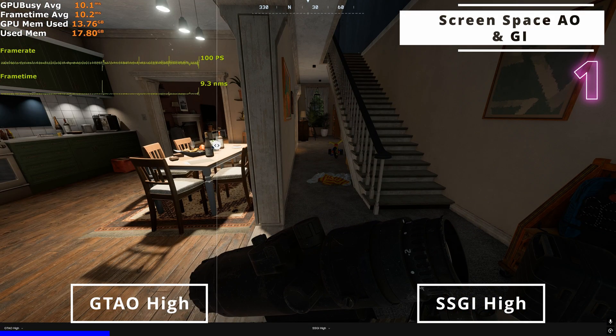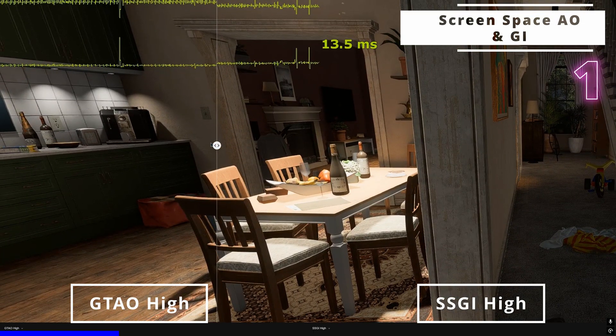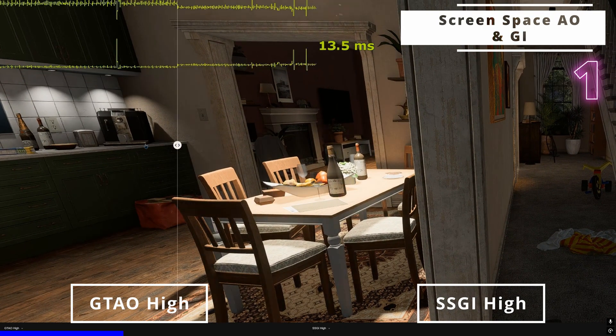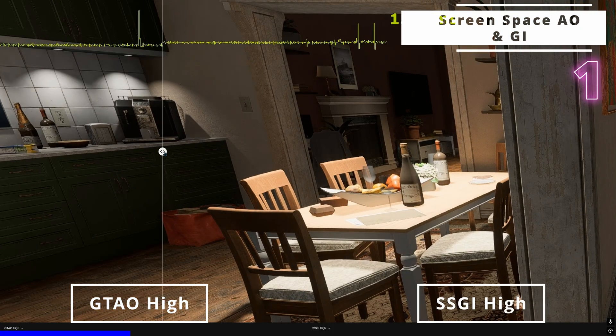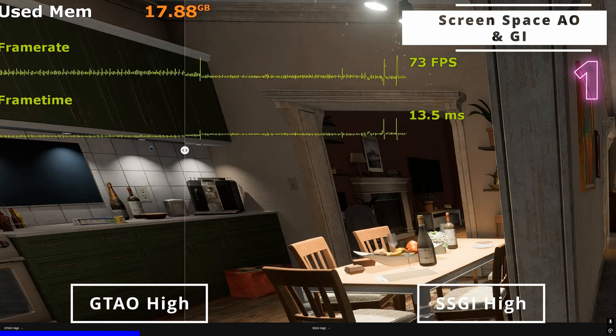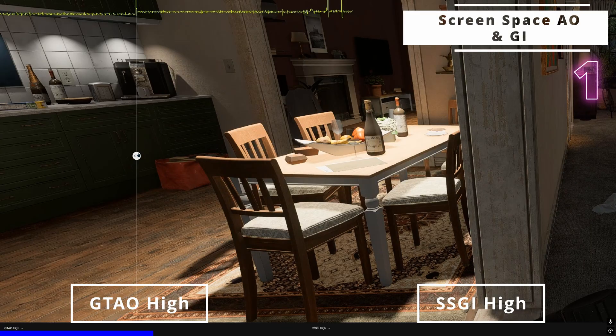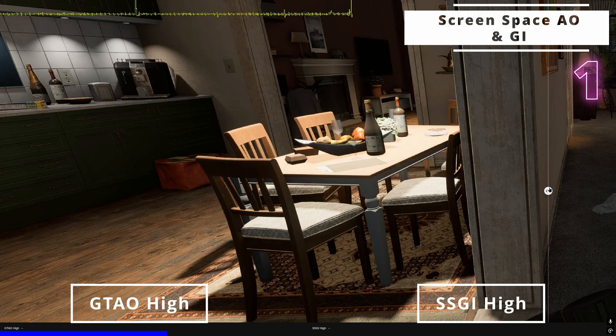Here you can see the primary difference. GTAO renders quite prominent, dark, more intense corner and edge shadows, while SSGI focuses more on the color bleeding effect. The scene looks more vibrant but lacks more detailed ambient shadows.